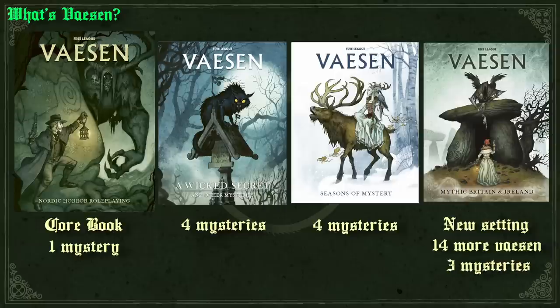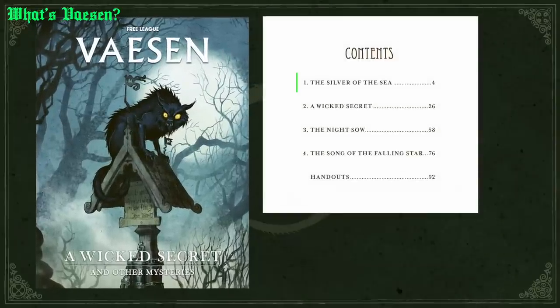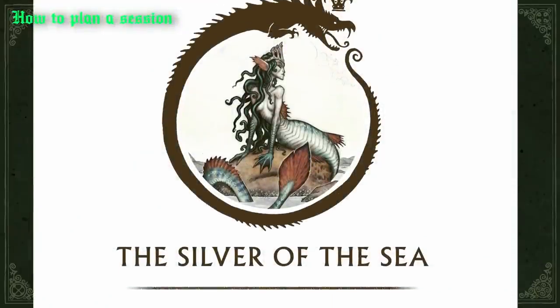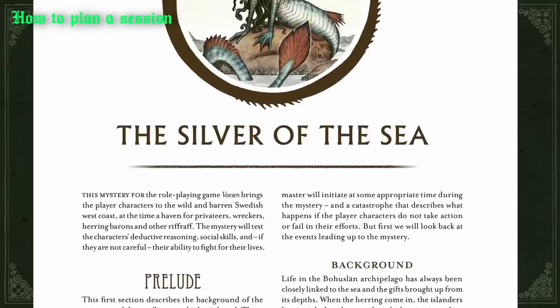In order for me to share my experience with you in this video, I will have to spoil one of these many mysteries. In this case, I used the first one from A Wicked Secret, a mystery called Silver of the Sea, written by Free League co-founder and Year Zero Engine creator Thomas Harenstam himself. The first obvious thing you have to do when planning a mystery is determine what happened — really the whole five W's, one H: who did the bad thing, where, what they did, why they did it, when, and how.